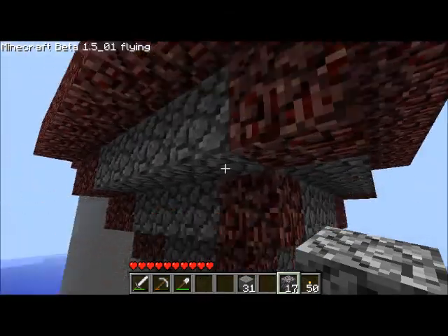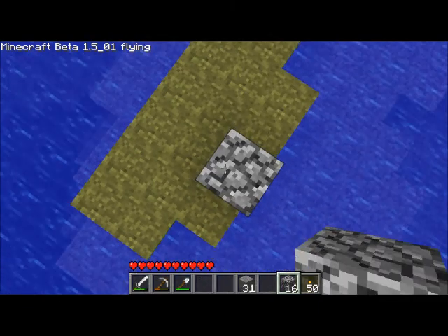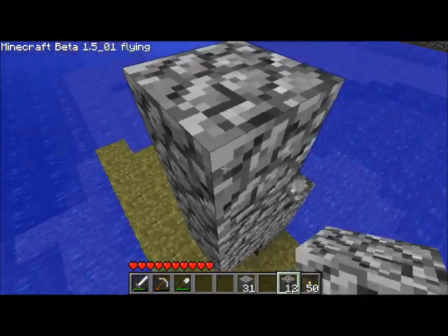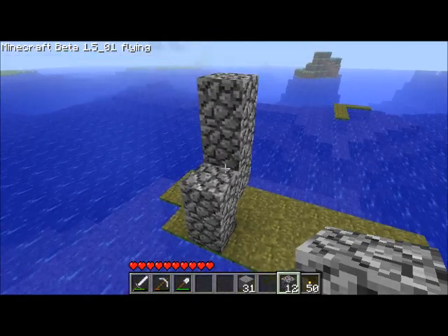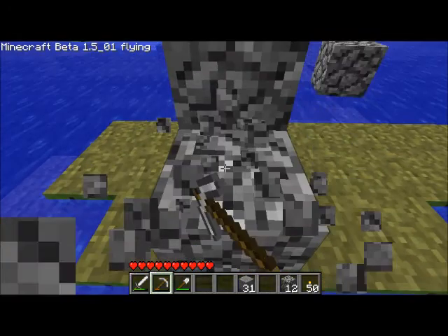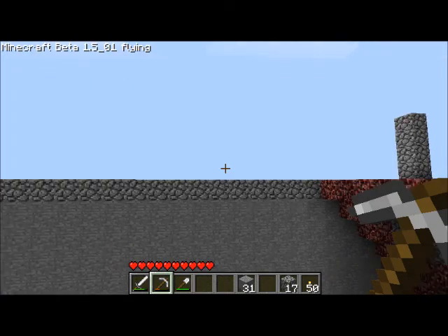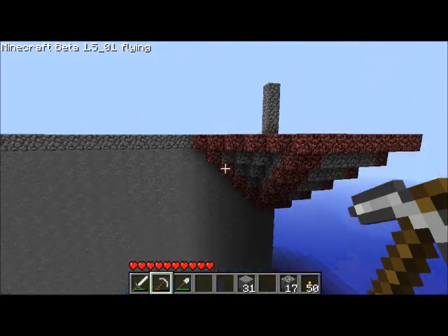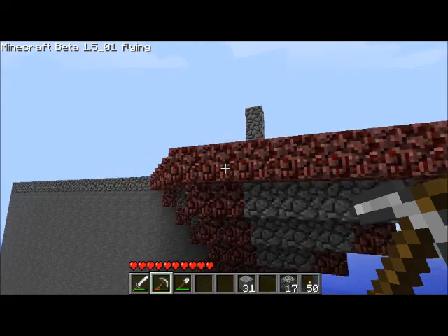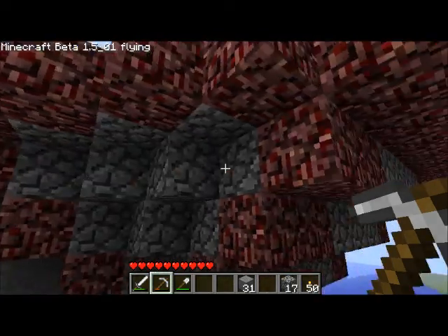I might make it go up in twos instead, so it'd be really tall. I haven't really decided on everything yet. So far those are going to be my plans — I might change that design a little bit. Originally I just had it sticking out from that line and it looked a little too plain and boring, kind of ugly. Lined it with netherrack, then added those on to both sides.